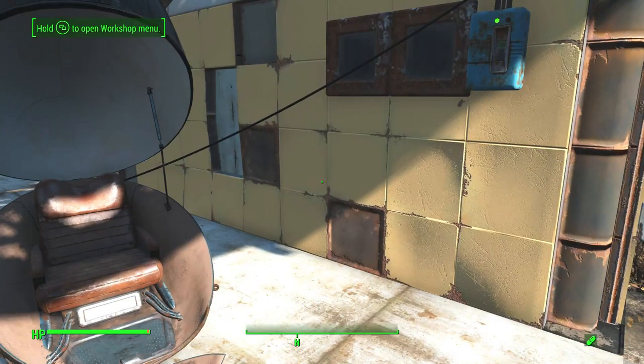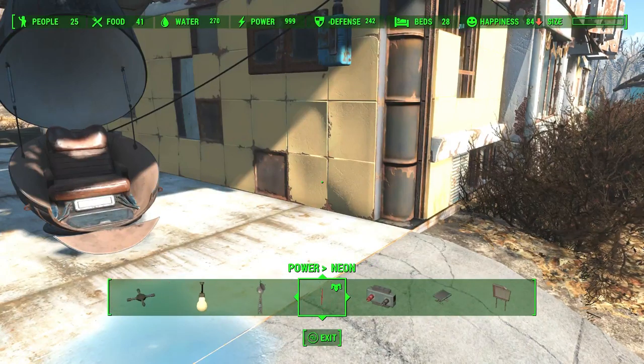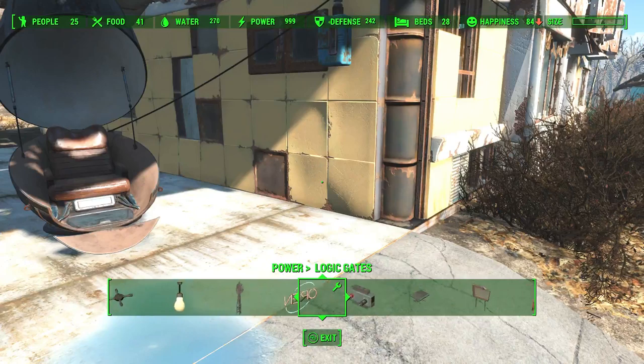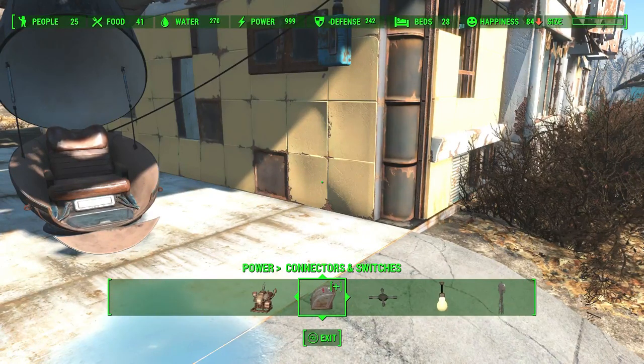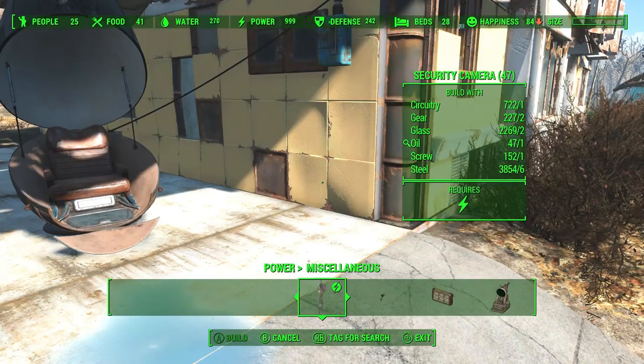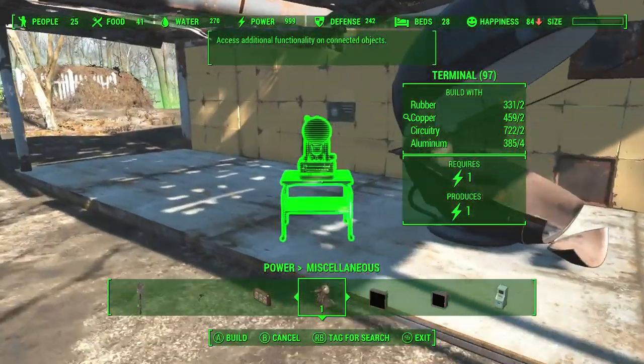With the newest Creation Club offering from Bethesda, we see this concept get put into action lightly. For 1000 creation points — that is $10 American — but you have to buy them in packs and the cheapest pack that covers it is $15. So if you don't have anything else to spend that extra 500 points on, this update is pretty much $15, and we get to build VR pods in our settlements.